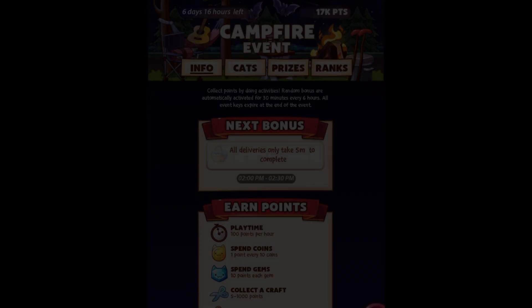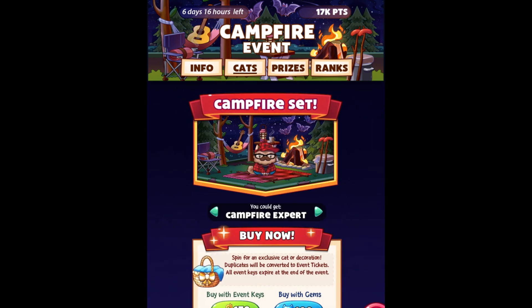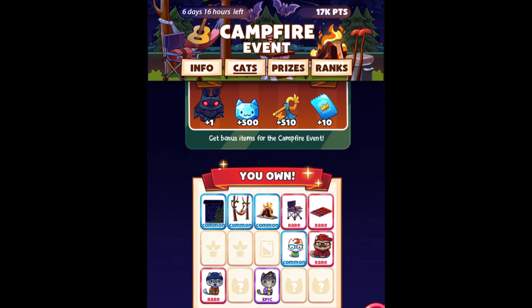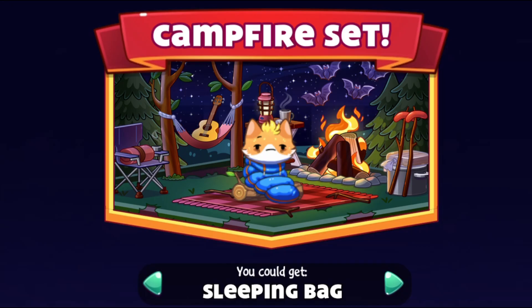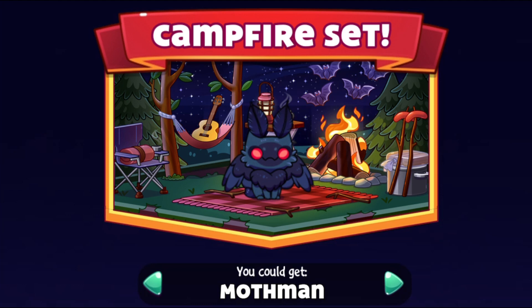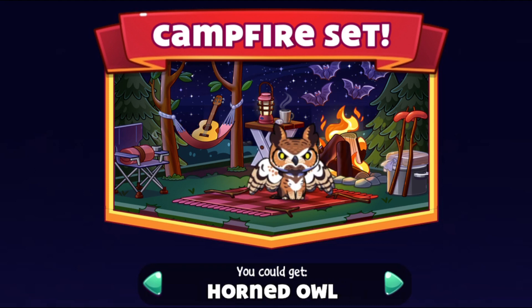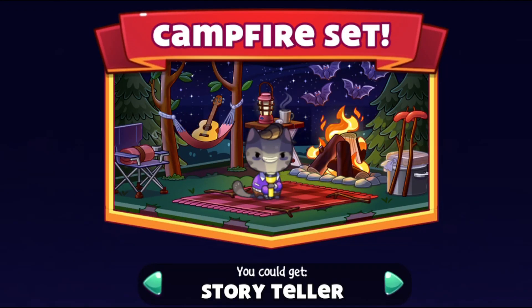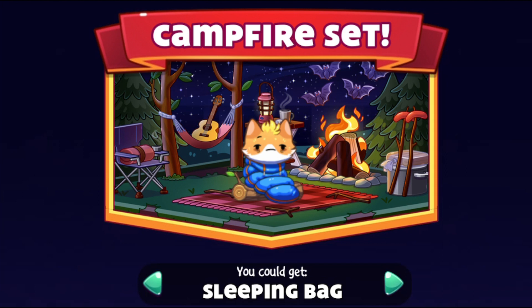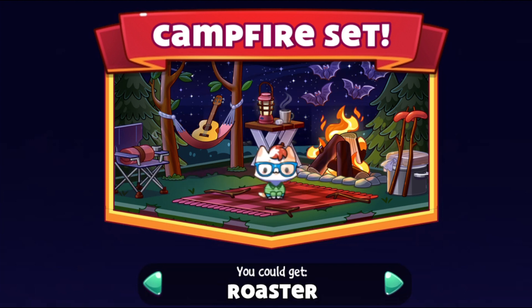All right you guys, I think those are all the items. I got like four cats and four decos, so I'm happy. The only cat I'm missing is the Hornhole cat. As you can see, I got the Roaster Cat, Campfire Expert, Campfire Jam — and there's the only cat I'm missing, the Hornhole. I want to thank you guys so much for watching. Please let me know how you guys are doing in this event, and I hope to see you in my next video — see you soon, bye!